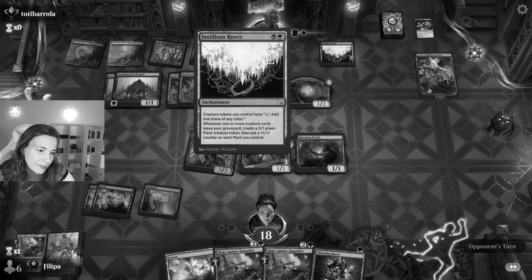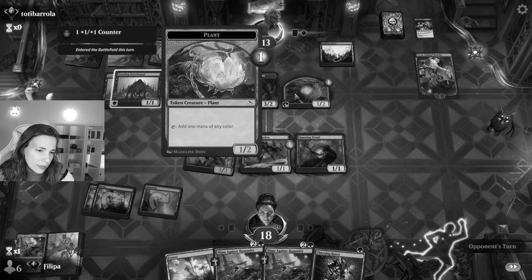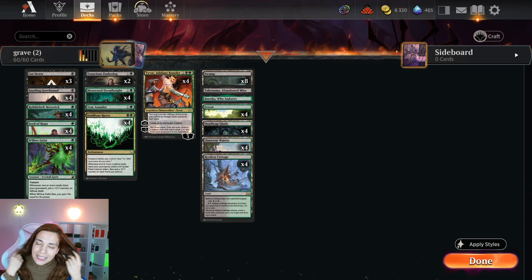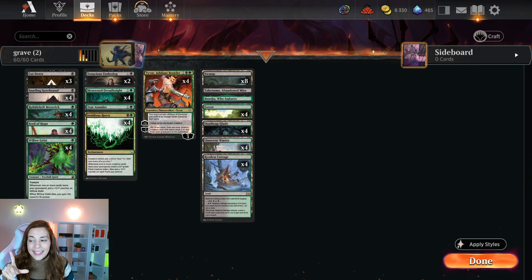And it doesn't even require a lot of rares because this is common, this is common, this is uncommon. So it's actually a fun budget deck, and it's popping off. I had to try it because I love Golgari, I love graveyard synergies, and there are so many new cards from the new set. All the new cards from the new set that are in this deck are common or uncommon, so it's a great way to include new cards and experiment without spending rare or mythic wild cards.